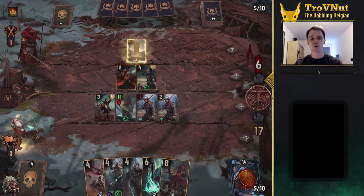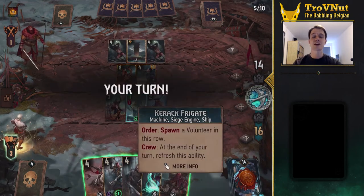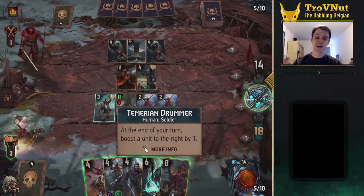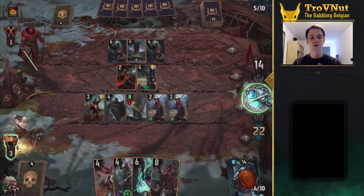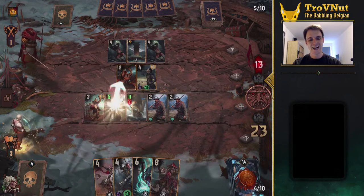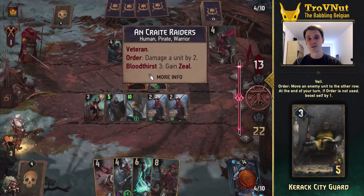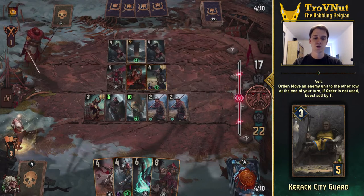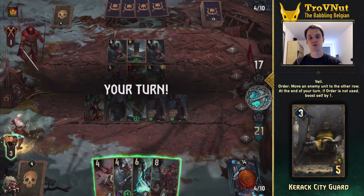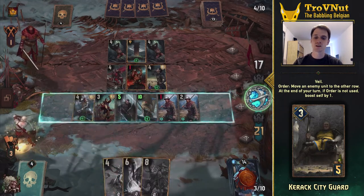Through Master Mirror, Northern Realms got some really good supporting engine cards that can supplement an already great set of cards. Since this deck focuses on boosting, it makes sense that a lot of the engine cards in this deck do just that — either boost themselves or other units. The new Karak City Guard does just that: as long as you don't use her order ability to move a unit to the other row, she'll boost herself by one at the end of every turn. Probably earning her paycheck at the gates, I suppose.